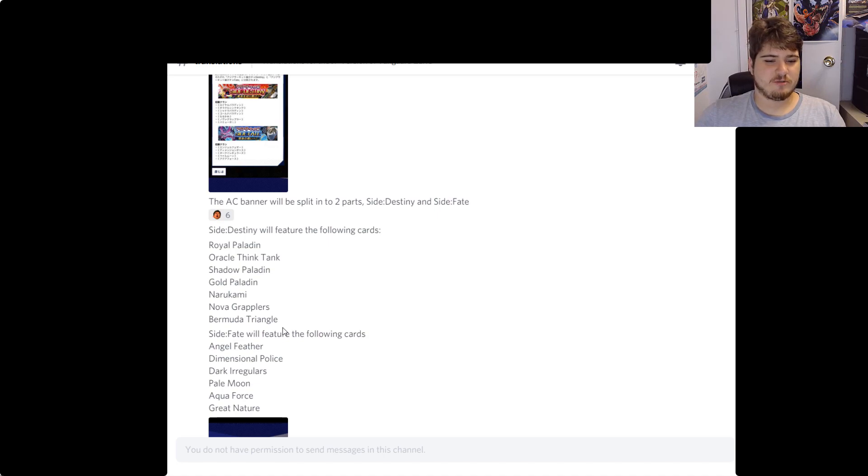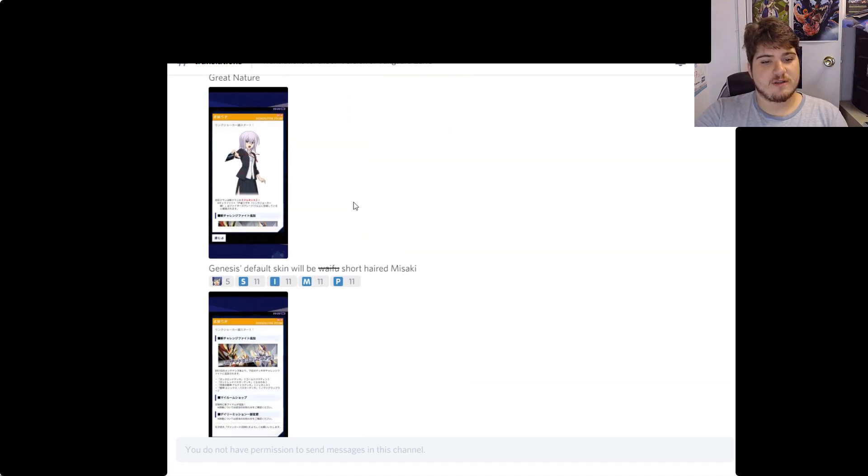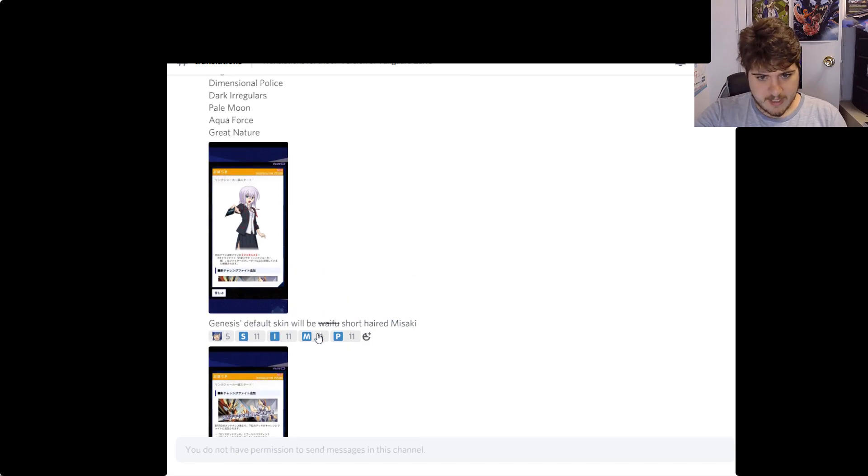That's interesting because Kagero doesn't appear to be on that side. Side of Fate will feature Angel Feathers, Dimension Police, Dark Irregulars, Pale Moon, Aqua Force, and Great Nature. Interestingly, they're not going the route of grouping shadows together.